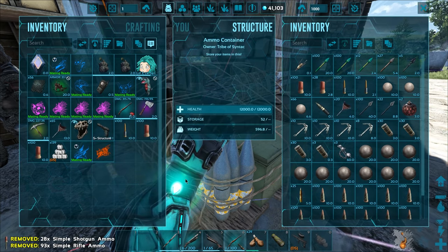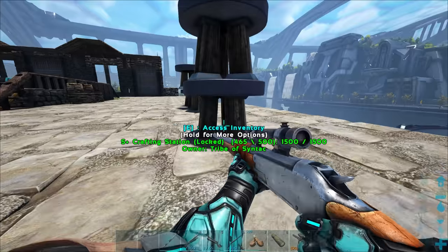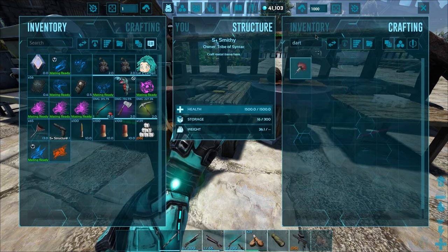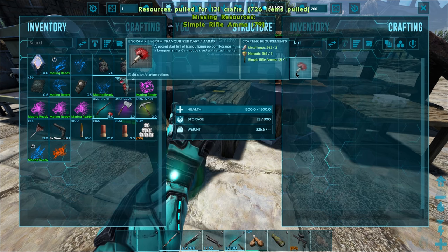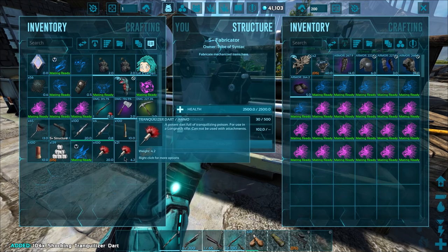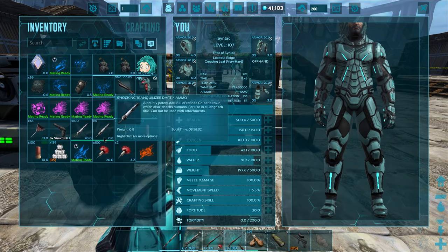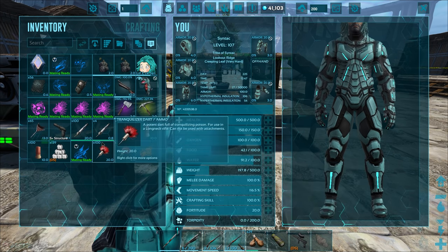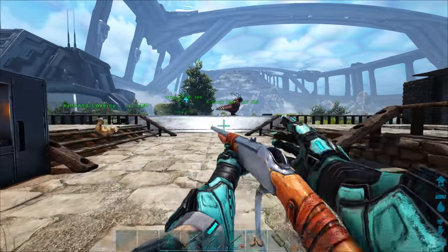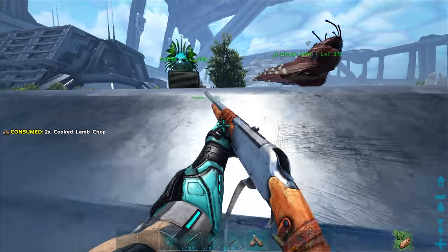I'll chuck the extra stacks back. We clearly need to first put away this galley saddle and then make more darts - let's make about 200. Okay, we got a good amount. Where did my second rifle go? I'll swap the shocking tranq darts into the better rifle and put the normal tranq darts in the other one. Actually, we could probably run shocking in both of them - let's do that, that's probably easier.